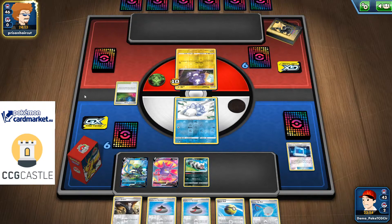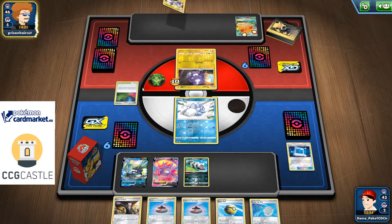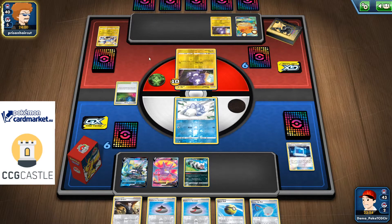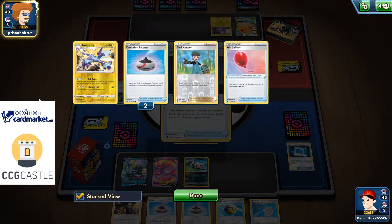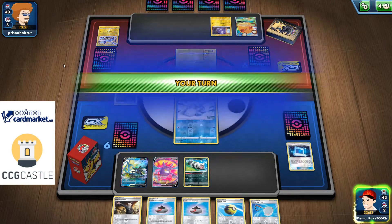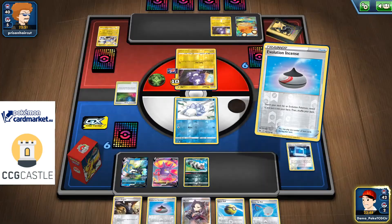Overall, I need one Inteleon VMAX so I can grab one with Evolution Incense. I also need one copy of my Frost Mode for extra energy acceleration. If I can be fast enough, I can mill my opponent — they won't be able to mill me back, and I can quickly take advantage by knocking two of their Pokémon per turn. Let's go with an Evolution Incense first.